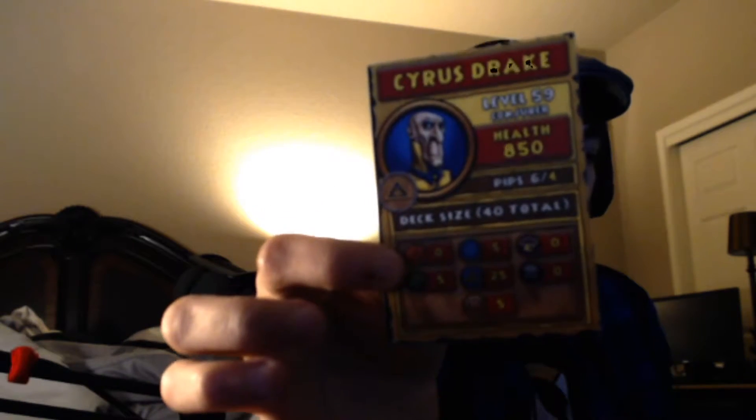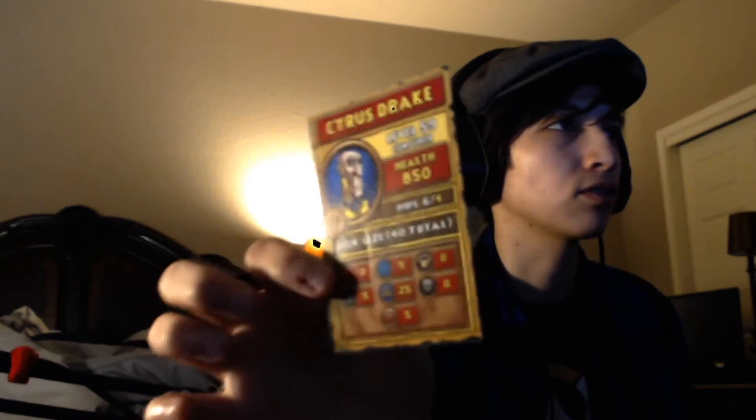This is Cyrus Drake. He can have 40 total cards and has 850 health, so he's Myth. He can have 25 Myth cards, 5 Ice, 5 Balance, and 5 Life cards. And if you notice, all of them seem like they can have Life spells because they need to heal.